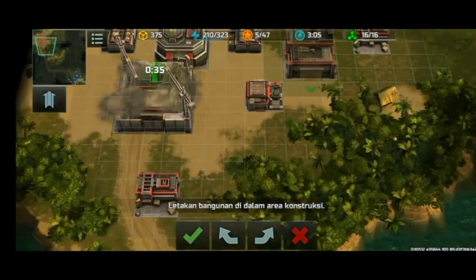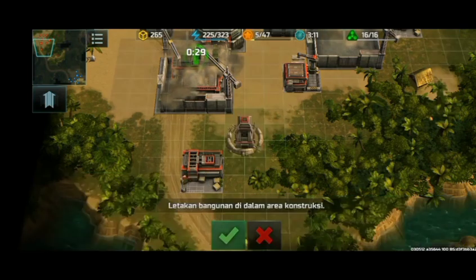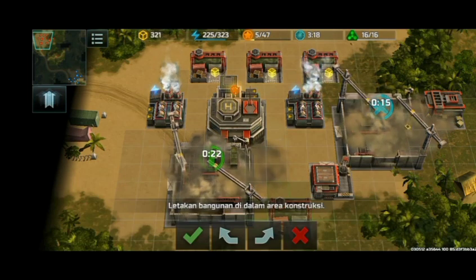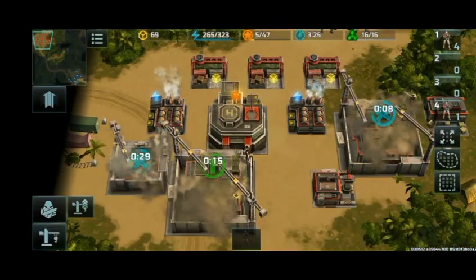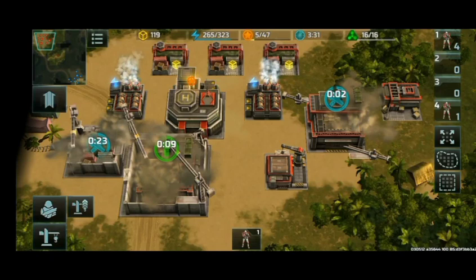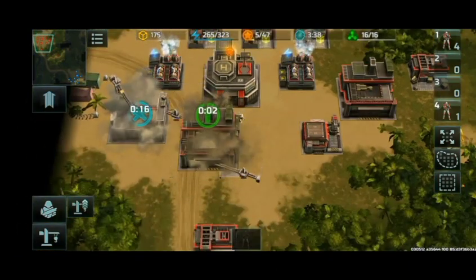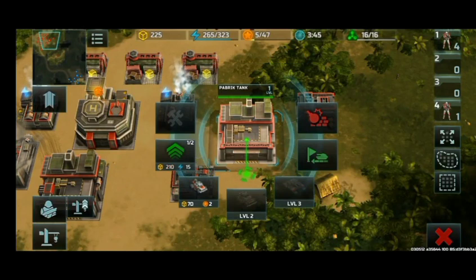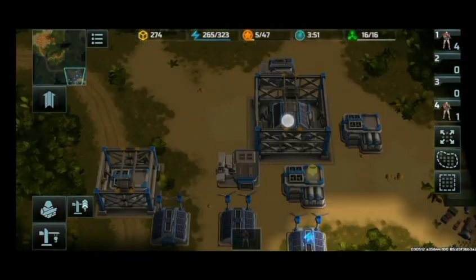Place the building. Place the building. Place the building. Mobile Tower. Construction complete. Upgrade complete. Upgrade complete. Okay, I'm ready. I'm ready. It's ready. Enemy detected.